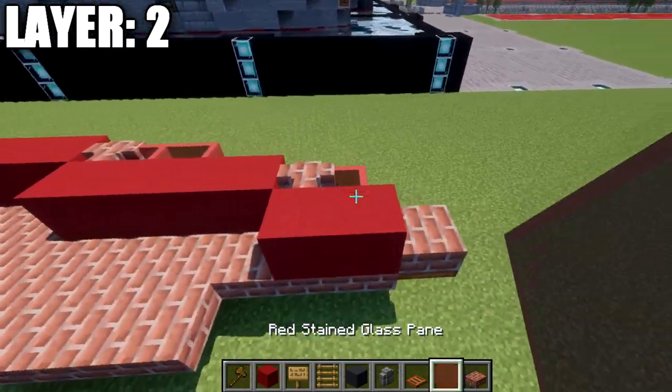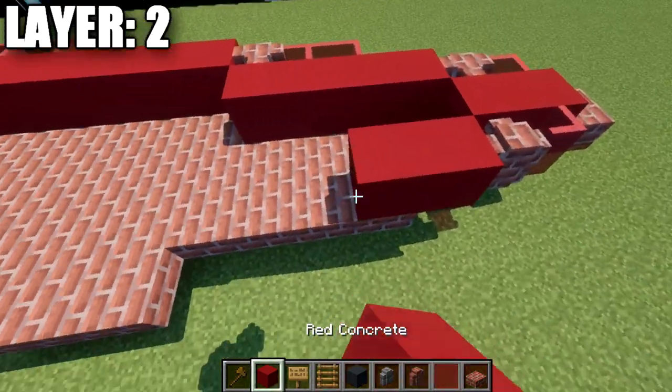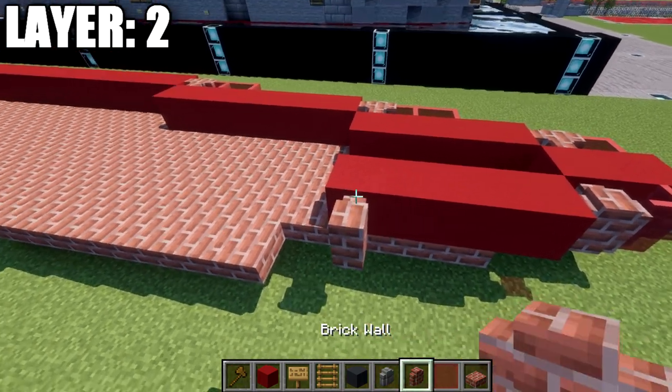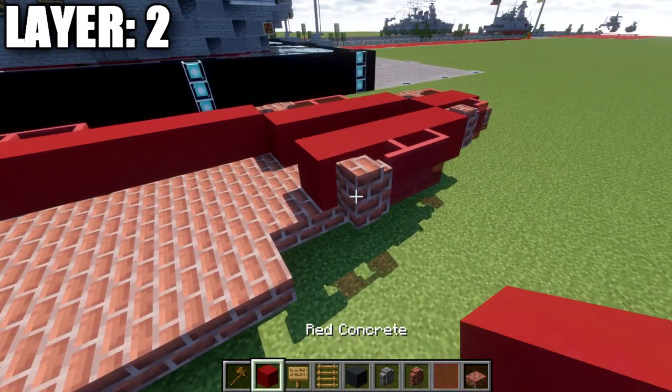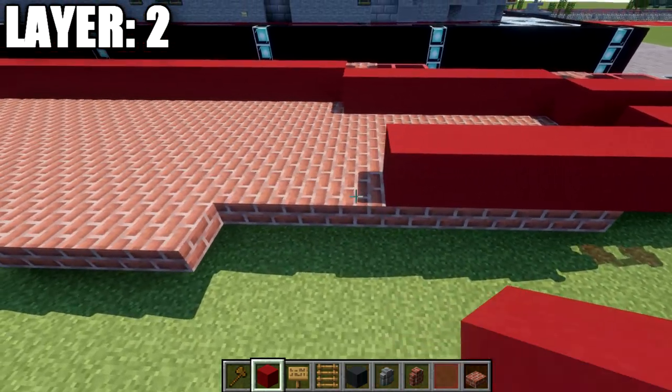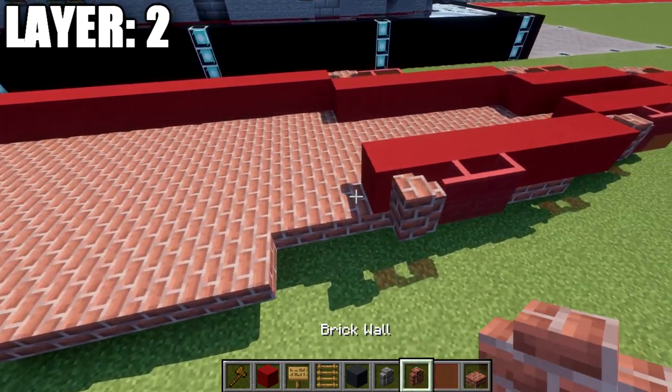Moving on to the sides: place a red stained glass pane to the side of the block, then a brick wall, then four red concrete blocks. Place a brick wall to the side of that block and two red stained glass panes forward. Then six red concrete blocks back, another brick wall to the side, and two red stained glass panes back.